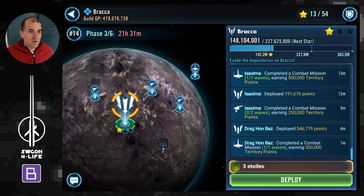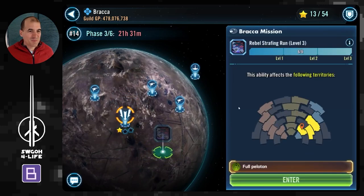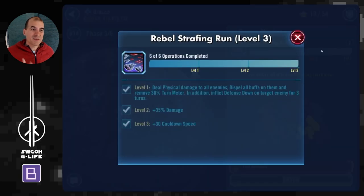Let's first kick off by speaking of platoons — or operations, as it's now called. Depending on what you fill in here, you get some nice extra bonuses. There's a strafing run: if you fill in two operations you reach level one, which unlocks the ability to deal physical damage to all enemies and — most importantly — dispel all buffs on them. Removing buffs is very useful for getting around taunts. At level two or three you get more damage and reduced cooldown, but level one should be enough to help you along the way.